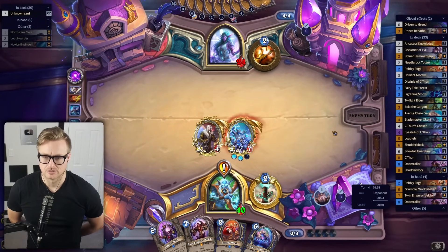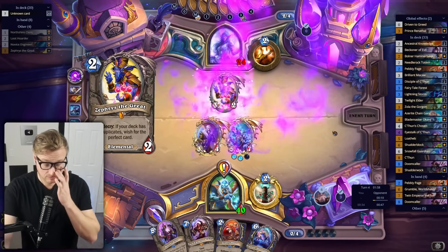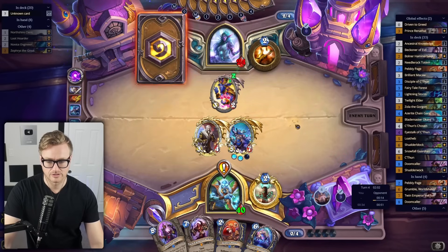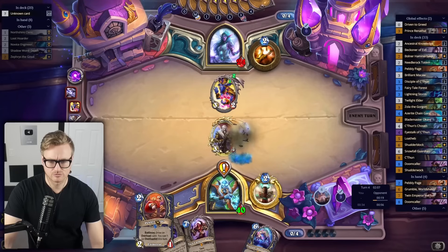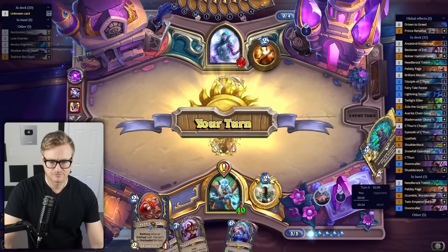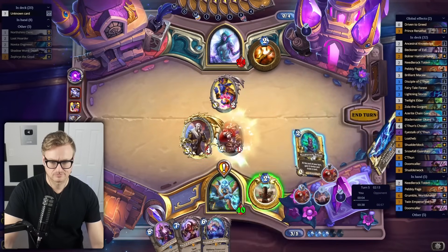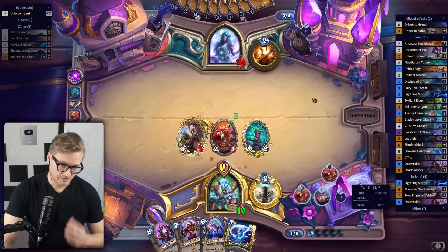I have no idea what they're doing. Okay, so it is Reno. So they're killing the Golgoneth. It's like combo Reno, so I need to figure out a way to speed things up on my end. It is a large amount of card draw, at least.